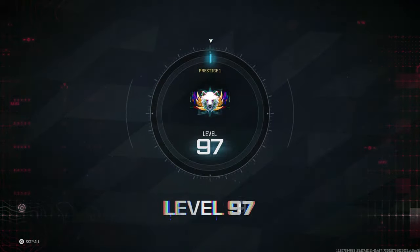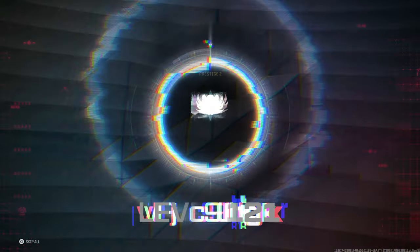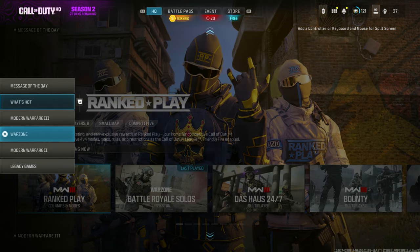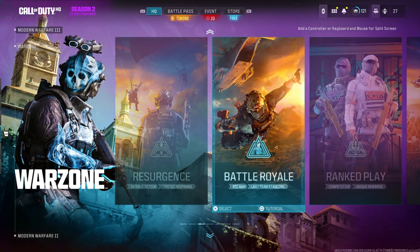For weapon XP, go ahead and kill enemies while you do this. Similarly, I'm going to be showing you something like this in Warzone — specifically resurgence quads or Warzone. Go to the Warzone section because this glitch only works in Warzone properly. You can go to resurgence or battle royale — it doesn't matter. You can even do this in ranked play as well, which you can probably take a lot of advantage of.